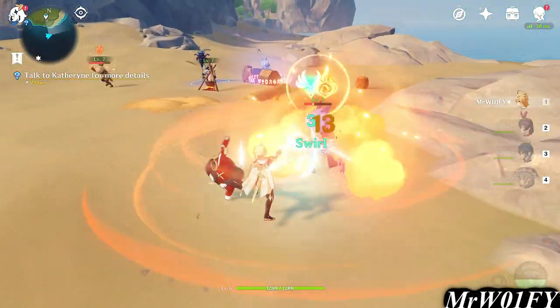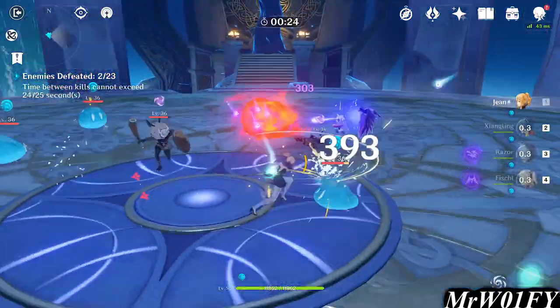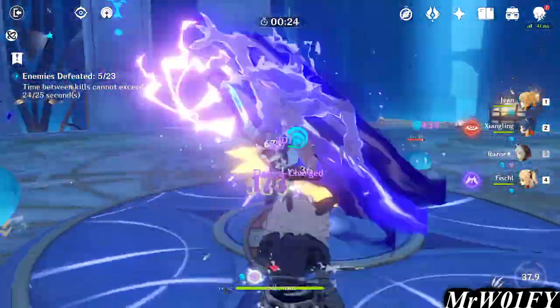Luckily, the wind of your main character will synergise with pretty much everyone in your party, so don't hesitate to throw that in there every now and then. Although you will learn to master these later for more advanced combos, it's a good idea to learn one or two simple combos in the beginning and begin to play around these.